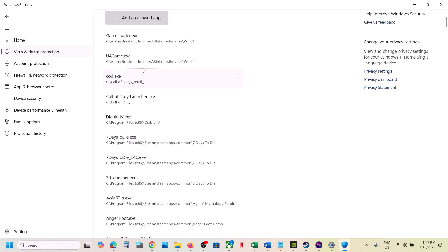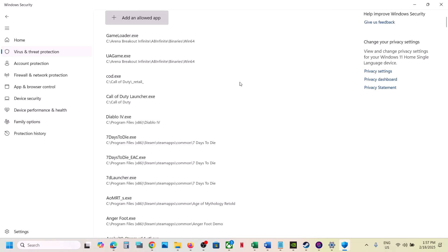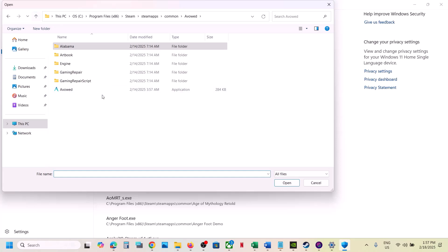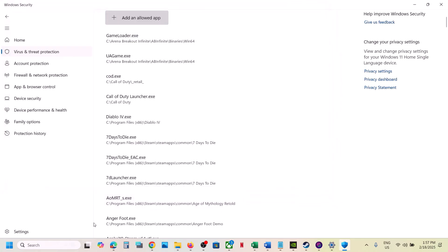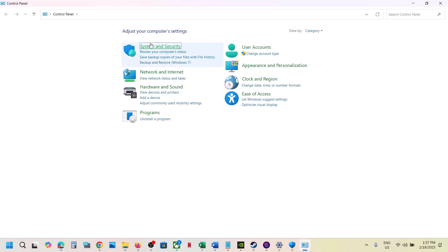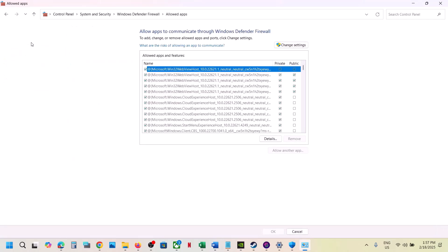Click on Add an Allowed App, click Browse Apps, go to the game installation folder, open the game folder, select the game exe file, and click Open. Again click Add an Allowed App, Browse Apps, go back and select all the exe files including the other exe file, and click Open. Now type in Control Panel in the Windows search box, go to Control Panel, System and Security, Windows Defender Firewall, Allow an App or Feature Through Windows Defender Firewall.